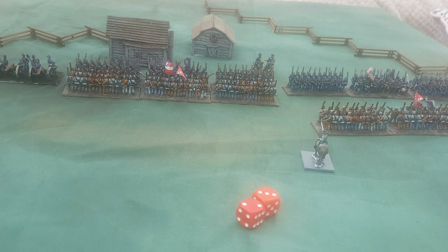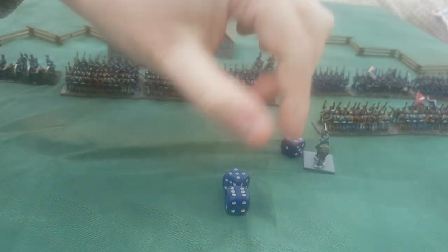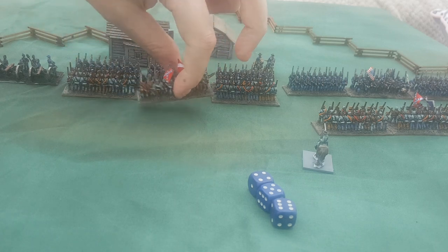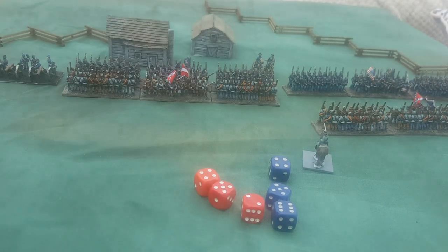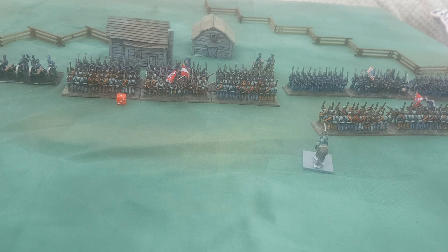In this instance, my unit was charged to the front so they're going to take closing fire. In closing fire you get plus one to the dice roll, so instead of hitting on fours you're hitting on threes. I rolled a six, a five, and a four — three hits. The six also disorders the charging unit. The Confederates get their morale save at four plus, and they saved two but one failed, so they've already taken a hit.